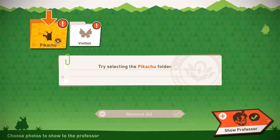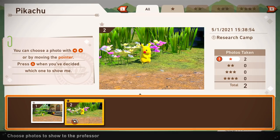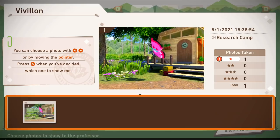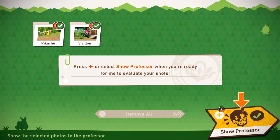I'll rate them using my special scoring system! Pick whichever shots you think are the best! Oh wow, so I get to choose! Try selecting the Pikachu folder! This is so cool! So it's nice and organized! You can choose a photo with left or right, or by moving the pointer! Press A when you've decided which one to show me! So obviously this one where maybe he's a little bit more visible, probably a better idea! Now try selecting the Vivillon folder — not Pavilion! Press plus to show the Professor when you're ready for evaluation.